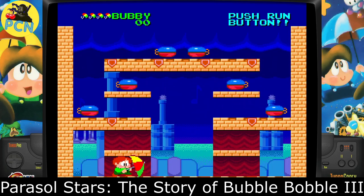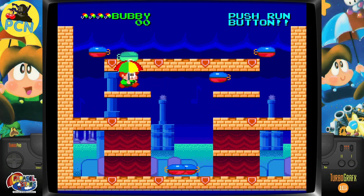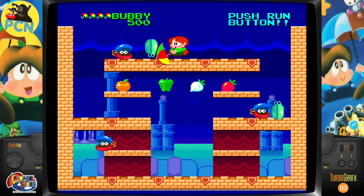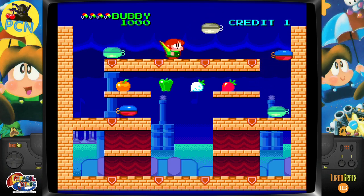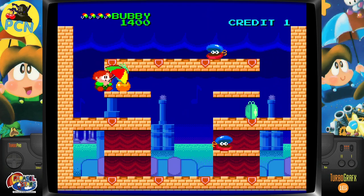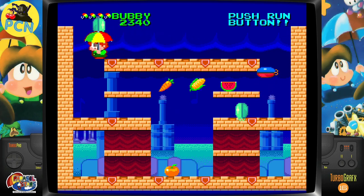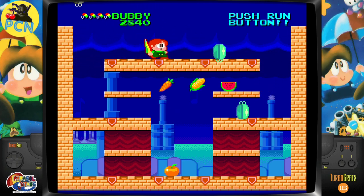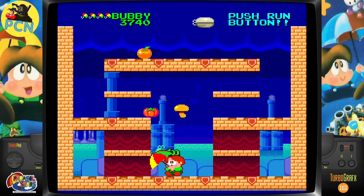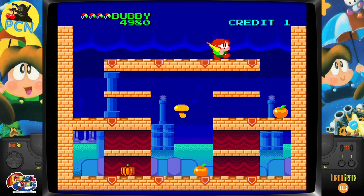Another game to check out: Parasol Stars. I really like single-screen platformers, and Parasol Stars is another great one. I think this is possibly the follow-up to Rainbow Islands — it's got the character from Rainbow Islands in it. Rainbow Islands was itself a kind of follow-up from Bubble Bobble. Rainbow Islands should be coming out for the MiSTer soon, which will be really exciting — I played a lot of it on the Amiga. But Parasol Stars is a great single-screen platformer, well worth checking out.